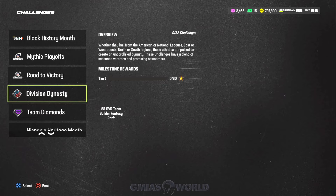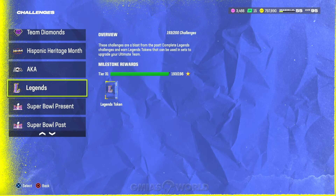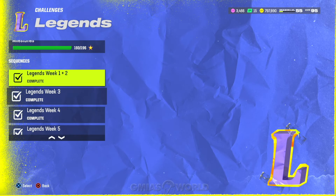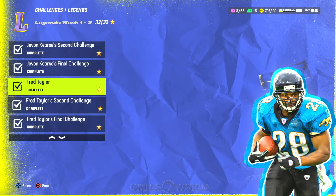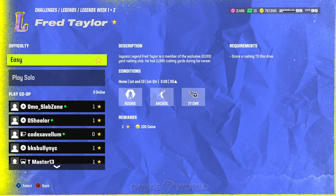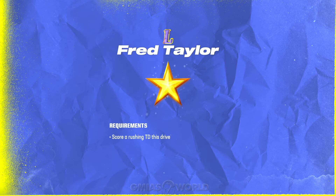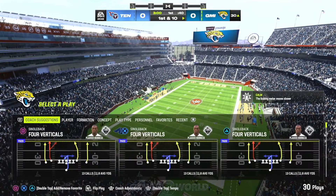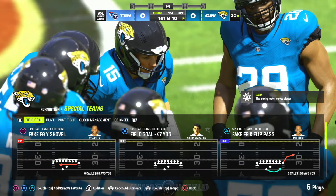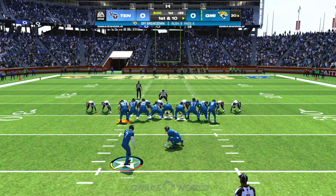You go to Challenges, and inside the Legends section you're going to go to Fred Taylor — he's in the Week 1 segment. It's things like this that make it easy. You see where it says you have to score a rushing TD? You don't have to score the rushing TD. The game still tracks if you do something different. It just so happens that where you're set up, you can make a 40-plus yard field goal. It's a 47-yard field goal, and although it says you fail because you took a field goal, it doesn't matter.